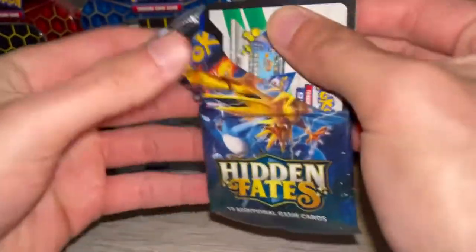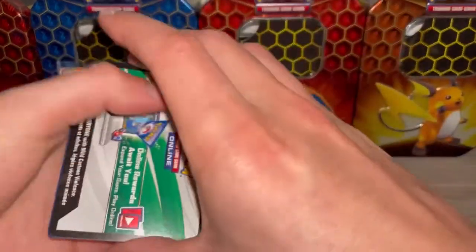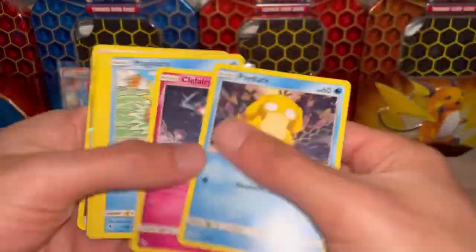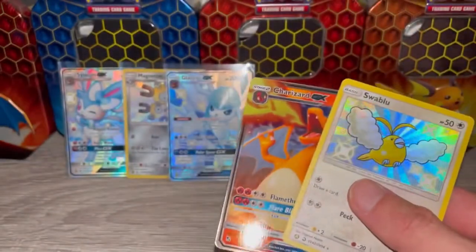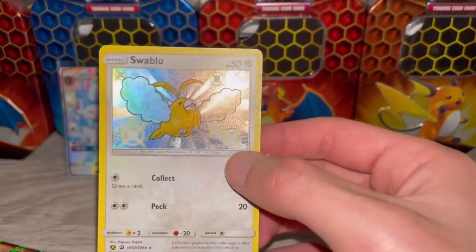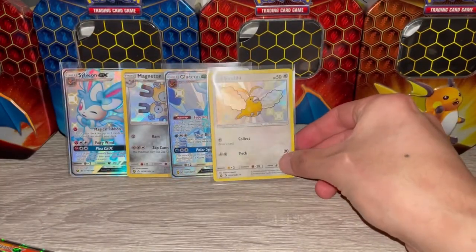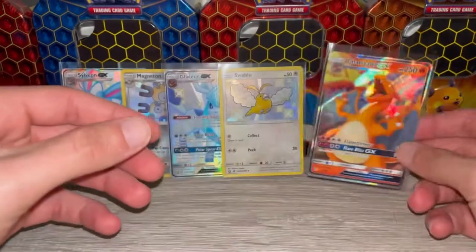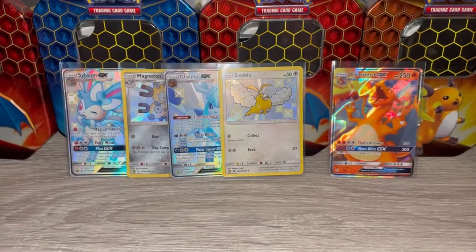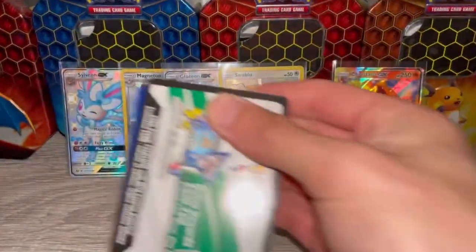If you guys are wondering, I got all 50 packs from tins. I actually got a really good deal — I met up with a guy in Manhattan and picked up five cases for what I thought was a good price. Got a Charizard GX and a Swablu — look at this! A nice pack. I haven't pulled this Charizard GX yet. I want to collect all 94 shinies. I'm not really a fan of the Charizard promo card in the tin — I feel like Charizard should be harder to get.